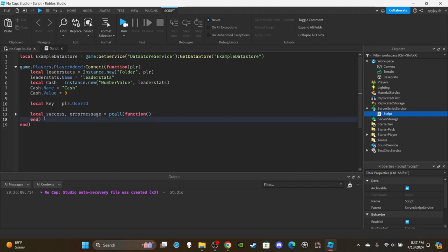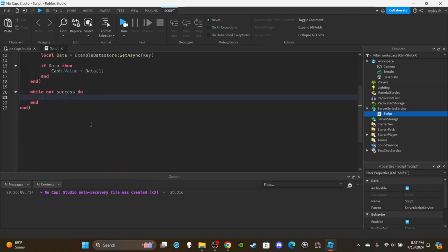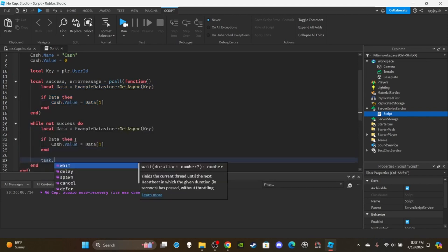Then add a while loop: while not success do — copy and paste the pcall code inside — and add a wait(), because while loops require a wait or the server can crash. In Studio it may not crash depending on your computer, but on an actual server, too many unthrottled while loops can crash it.